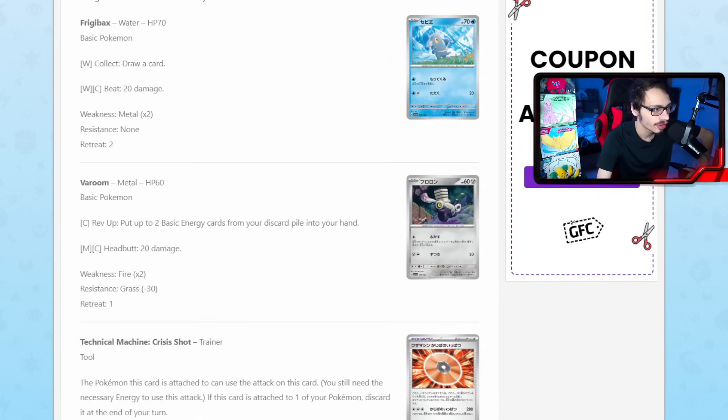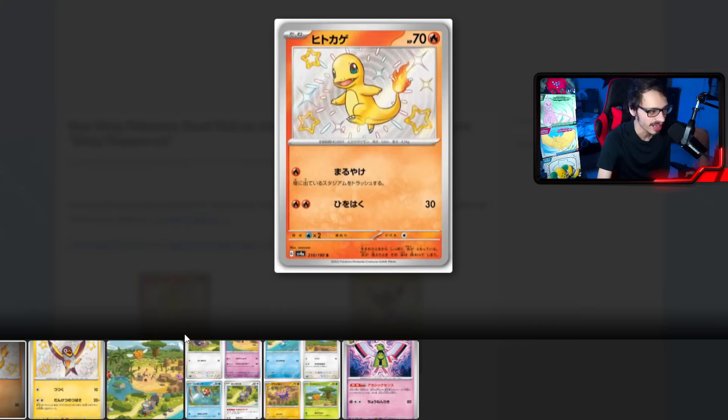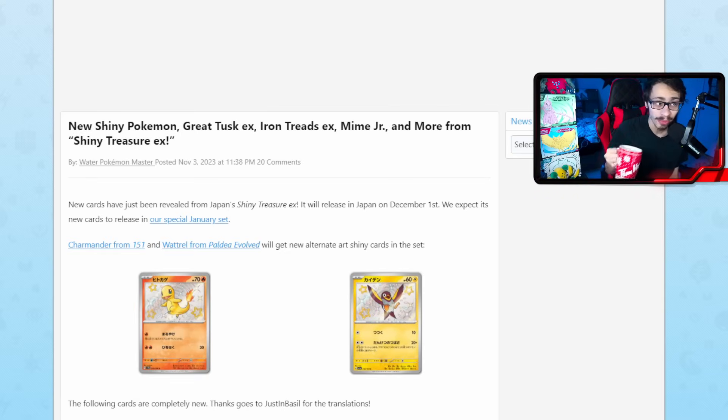We do have more new cards to look at. We got new shiny Pokémon, and we got another Great Tusk and Iron Treads EX. We've already had Iron Treads EX and a Great Tusk, but we're getting another round of those — two brand new versions, and hopefully this time they'll be a little bit better. We're going to be getting a shiny Charmander, because why wouldn't we? And of course we're getting shiny Wattrel with United Wings. United Wings might get a full shiny Pokémon, which could be pretty sick — imagine being able to play a fully shiny United Wings deck. That would be pretty rad.